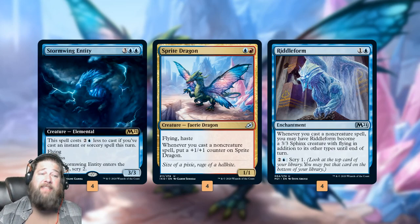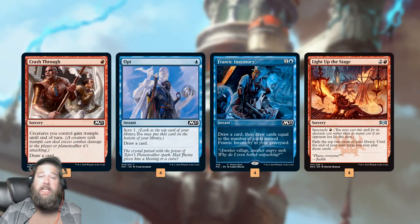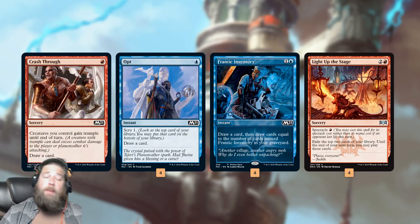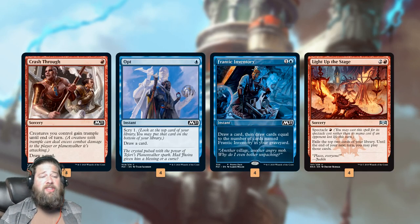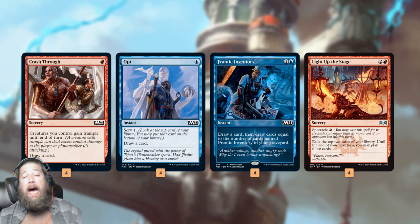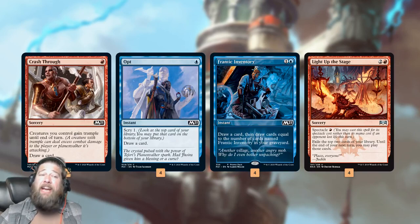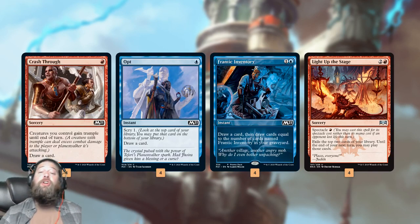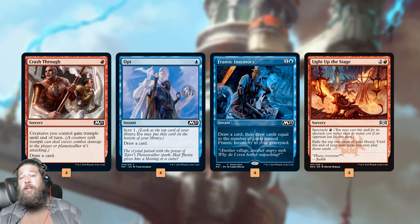These are our main ways of winning the game, but for these cards to be powerful, we need a bunch of spells. We start off with a bunch of cheap cantrips, because what our deck really wants to do is stick a threat or two and then just start chaining cantrips — our spells turn on our Riddleforms, they grow our Sprite Dragon, they grow our Stormwing Entity. Crash Through draws a card and gives our creatures trample. Opt draws a card and lets us scry. Frantic Inventory is pretty insane as the game goes along — the first copy is kind of meh, the second copy is decent (draw two for two), and then the third and fourth copies are absolutely insane, drawing three or four for two at instant speed while triggering all of our spells-matters stuff.